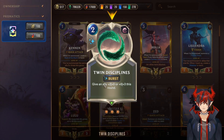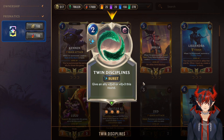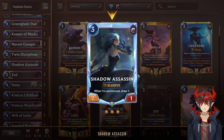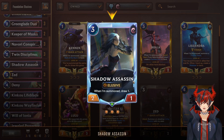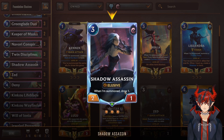Next we have Triple Twin Disciplines — a +2 attack boost or a +3 HP depending on choice. Very good, very flexible card, pretty much a must-run in Ionia. Next we have Triple Shadow Assassin, which is an elusive card and also on-summon draw 1. This is really good if you dump your hand — you can play her and refill your hand a little bit. Super good to keep the resources going.